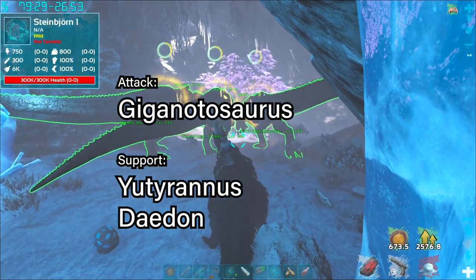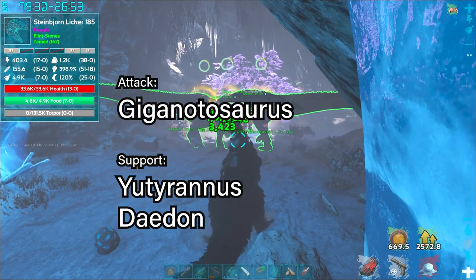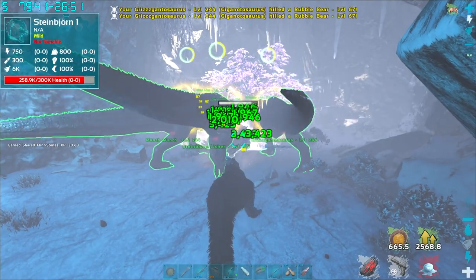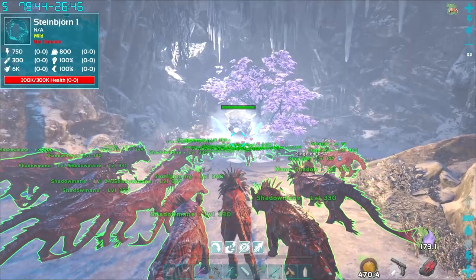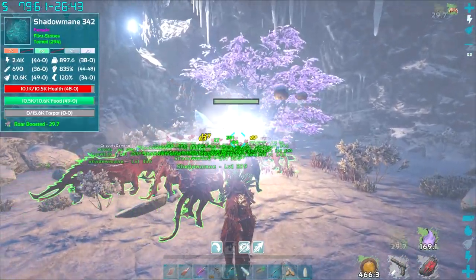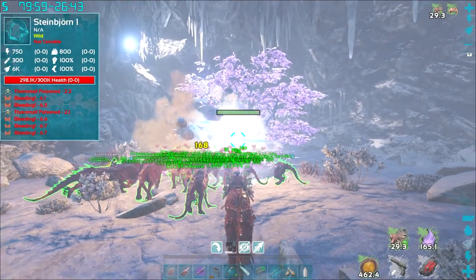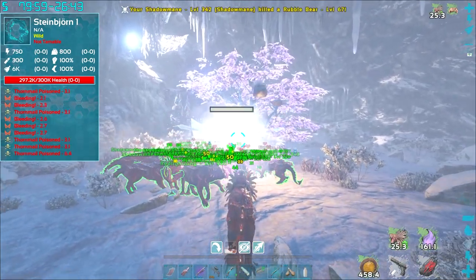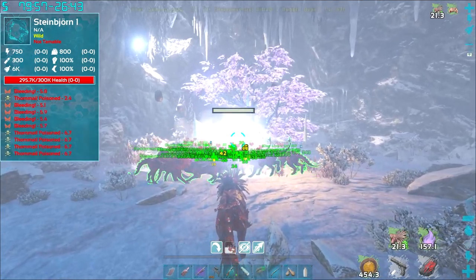The best dino to fight him with is gigas. Bring a giga that is rideable with a decent saddle, imprinted if you can, and you should be able to chomp through this boss in no time. The reason you use gigas is because if you use shattermanes, you will do almost no damage — we sat here for 15 to 20 minutes with decent shattermanes and it was just so slow. Even Deinonychus doesn't bleed this thing, so we actually had to bring the giganotosaurus.